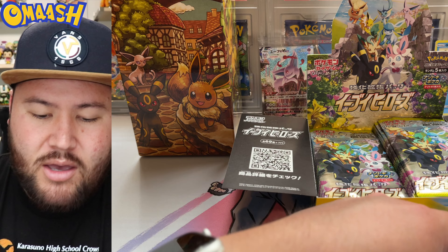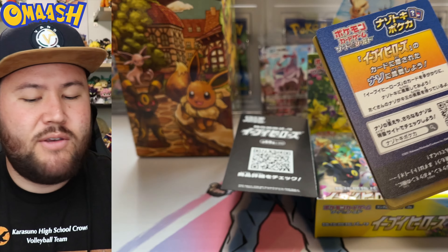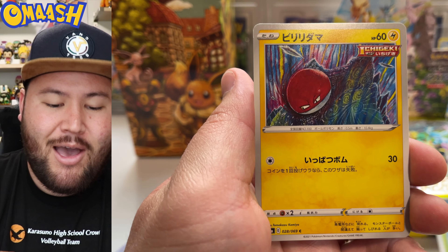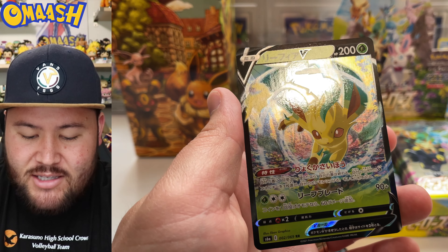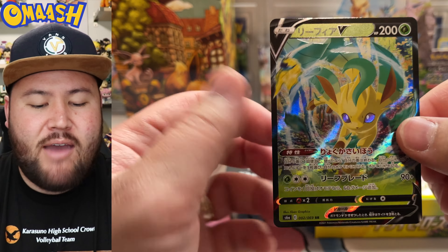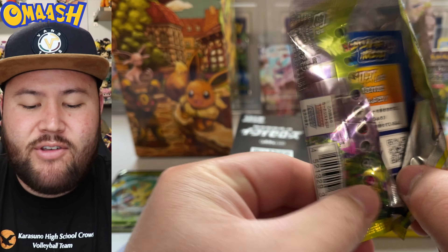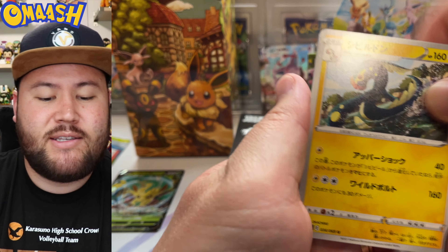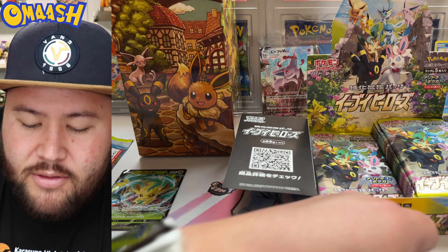Very nice. It's always the middle evolutions that get me. Joseph is a madman — thank you so much for providing us this box. I'm so happy. First Eeveelution is the Leafeon, and guys, even the normal Vs look amazing. That's beautiful — I cannot wait to have every single one of these cards in a binder. And I do plan on getting every single alternate art card in some sort of slab.